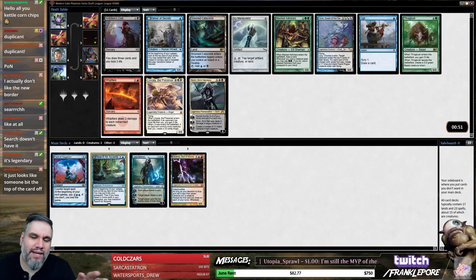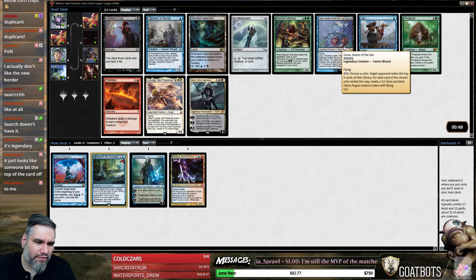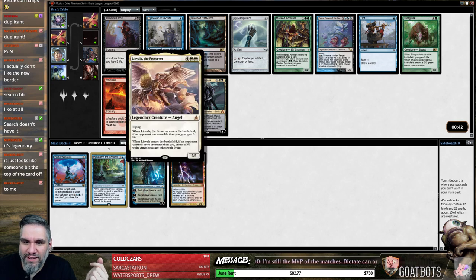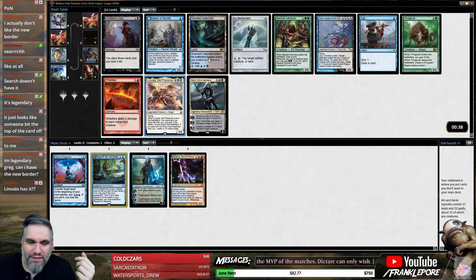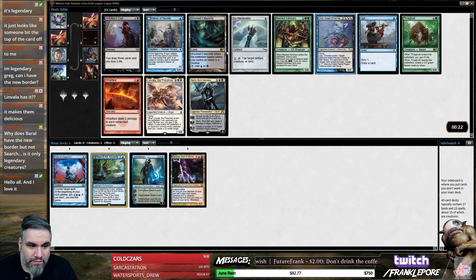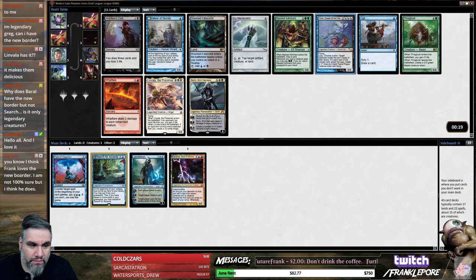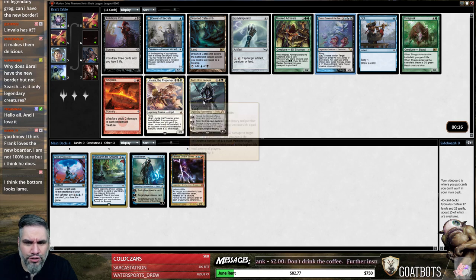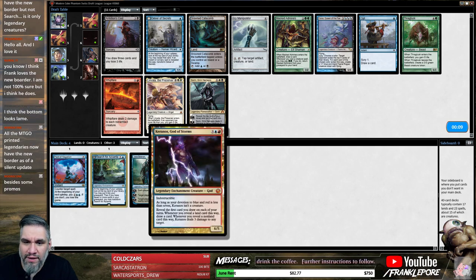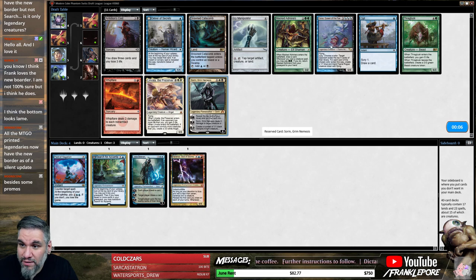Let's say it does look like someone bit the top of it off — I think it does. Who cares? Why does that matter though? Look, Linvala has it and Linvala is an Oath of the Gatewatch card. I don't understand the rhyme or reason here. Luna does not have it. It's only legendary creatures. Search is not a legendary creature — it can't wear a crown. I don't think I care about this guy — I think I'd rather just take the Sorin. Is that weird? Probably.